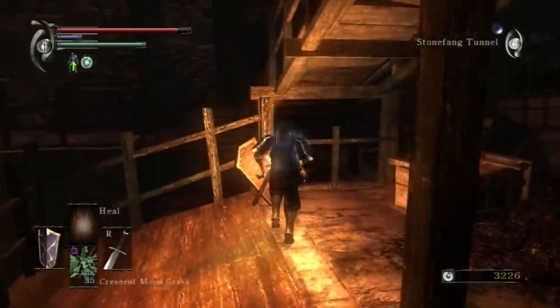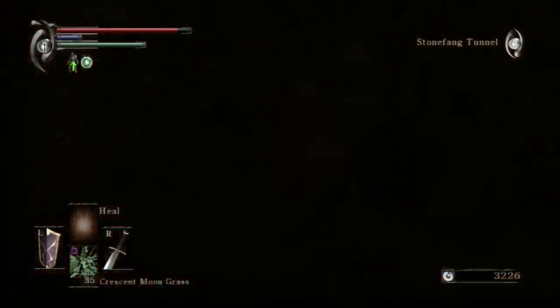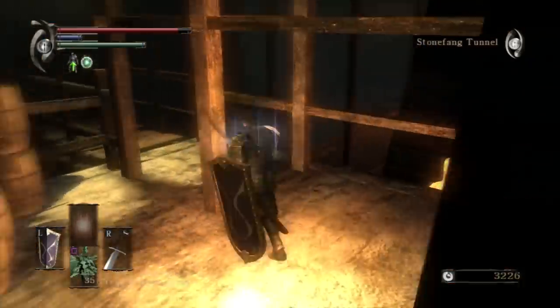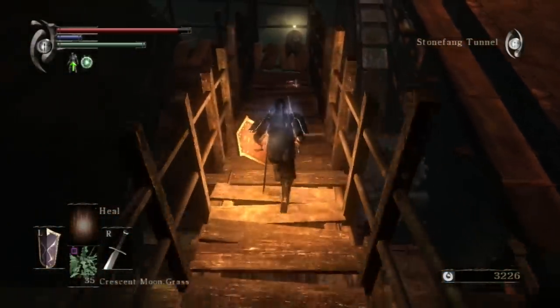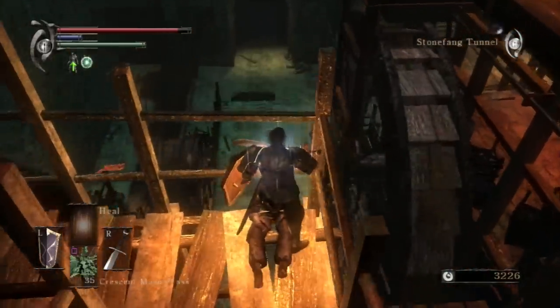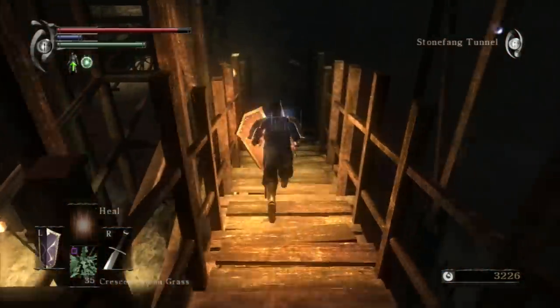You get all the materials you need for sticky items in this level. You get a Pure Spider Stone — which you need for plus 5 Sticky — I think after you kill the boss here. We're on our way to the boss. So yeah, there is your basic upgrade primer.